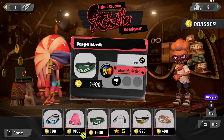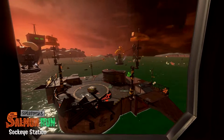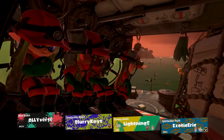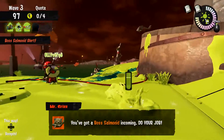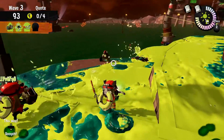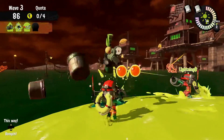Aside from competitive multiplayer, Splatoon 3 also offers cooperative fun for two to four players with a mode called Salmon Run. Your goal is to defeat waves of enemies called Salmonids, including some unique boss types, while collecting the golden eggs that they drop. Generally these last for three waves, however you'll periodically be thrown into a special extra wave featuring a King Salmonid which involves a special strategy to beat it. This happens while your team cycles through the supplied weapons, allowing each member to alter their playstyle each round.